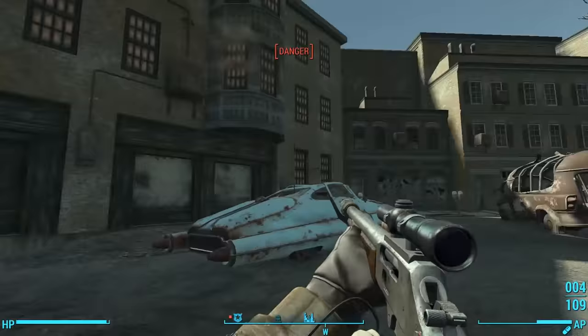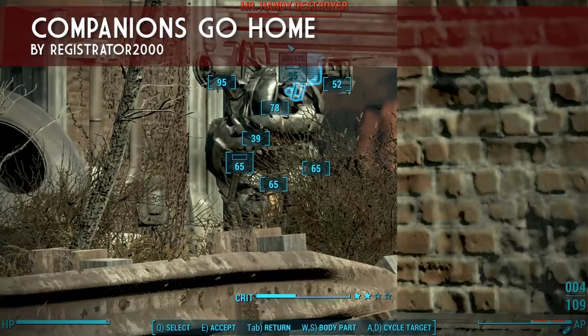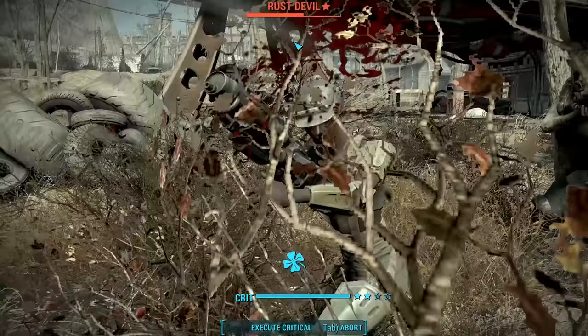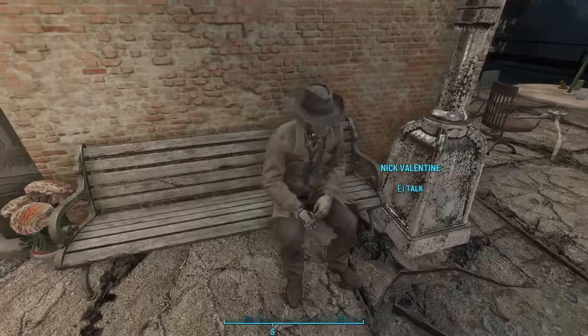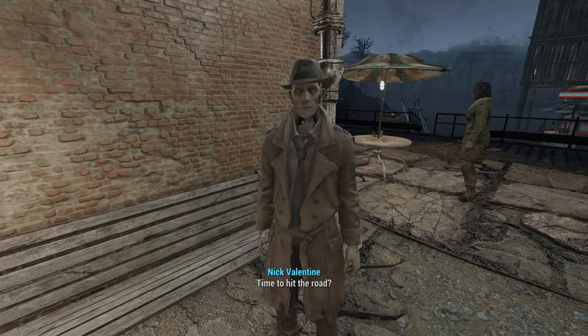Introducing a mod called Companions Go Home by Registrator 2000. This mod allows you to send your companions back to the original locations where you found them. Typically, the companion dismissal process goes like this: you dismiss a companion or you recruit another companion, causing the other one to leave your company.